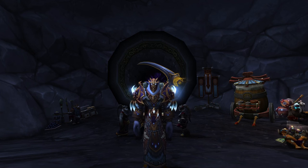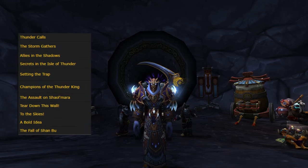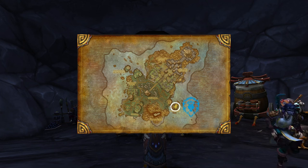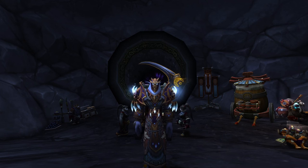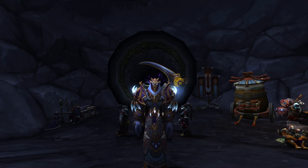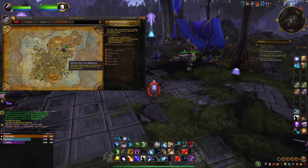The campaign starts in Townlong Steppes from a quest called The Storm Gathers. You just continue the quests after this until you see the daily quest icon on your map — here for the Alliance and here for the Horde. Also, while you are finishing this campaign, you will get the achievement Campaign: Isle of Thunder, which will grant you greater bronze. This quest will give you the key and is only once per day.